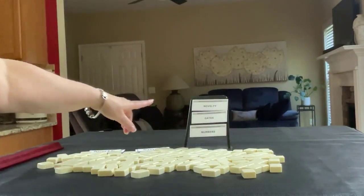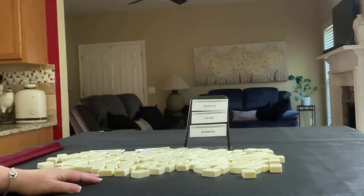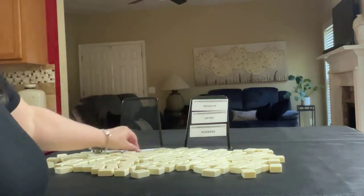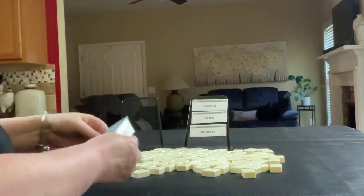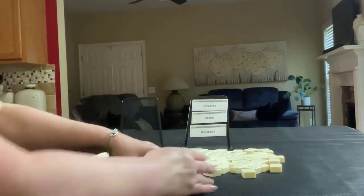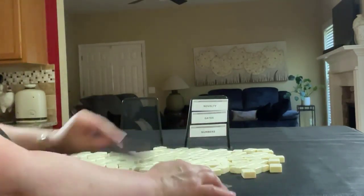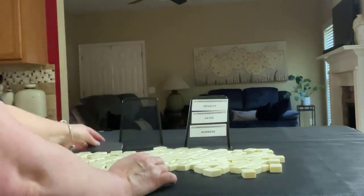We are going to force hands in these categories: novelty, gates, and numbers. This is going to be challenging. I'm going to use the prevailing and player cards so we can know what seat we're in and who is prevailing, because that might affect our choices especially with these categories.